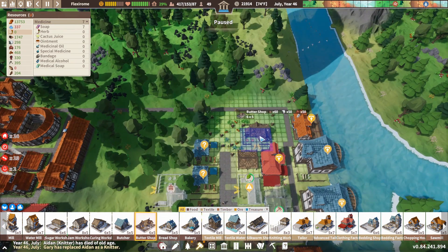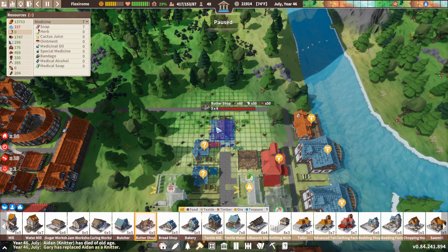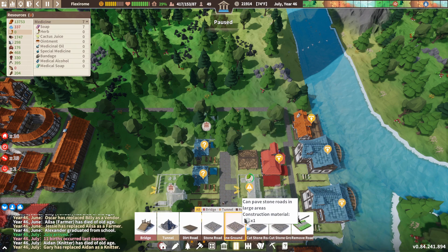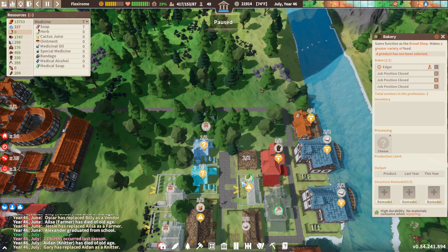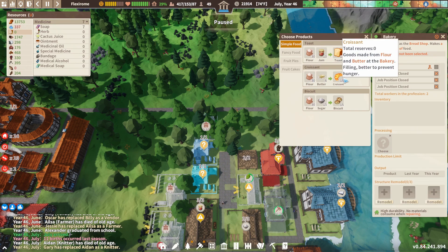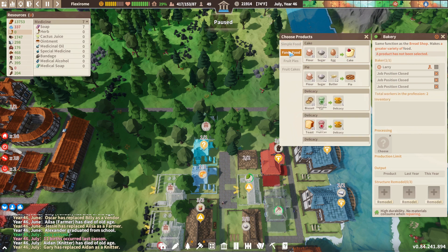Butter shop. Simple foods. We'll be getting jam later. Butter, croissant, flour, sugar, biscuit. Biscuit. Biscuit vegetable. Wow, there's a serious amount of stuff that we need. Eggs, sugar — we're getting eggs, sugar, butter — pie.